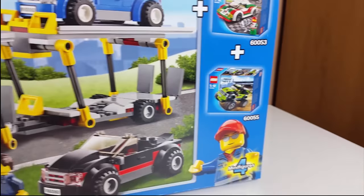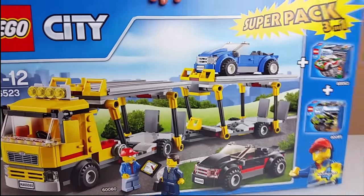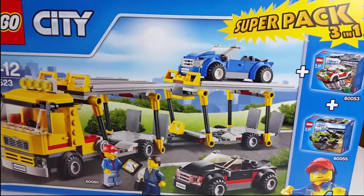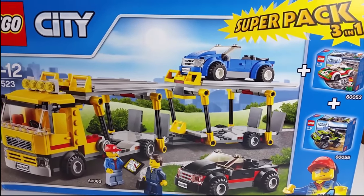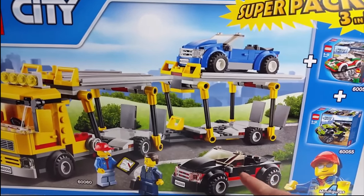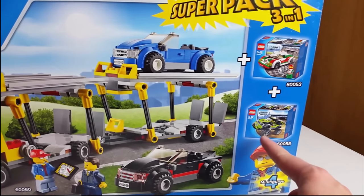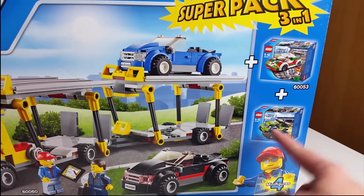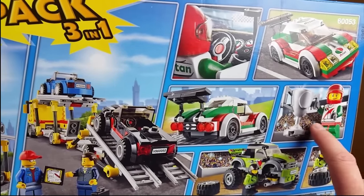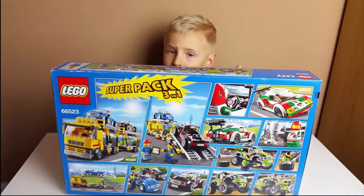That's so cool, Oscar! The whole set contains four minifigures, one truck and four little cars. So two convertibles, black and blue, one super car, and one monster truck. And we're going to have a minifigure with a trophy. Pretty awesome!